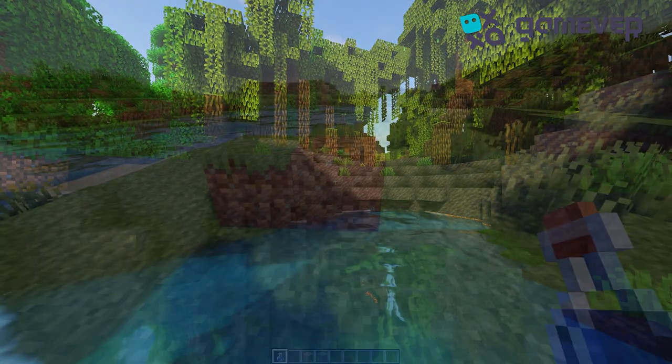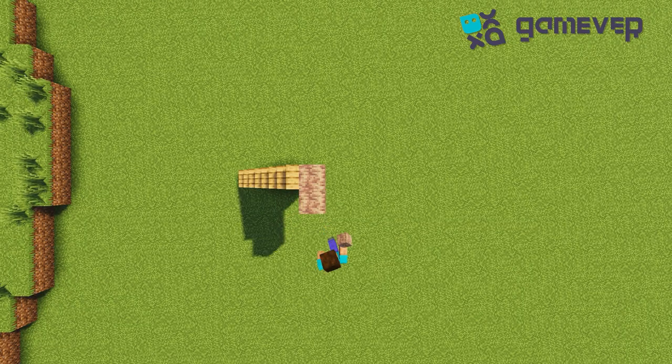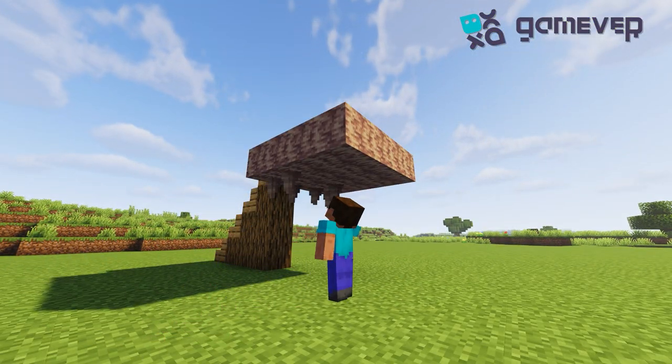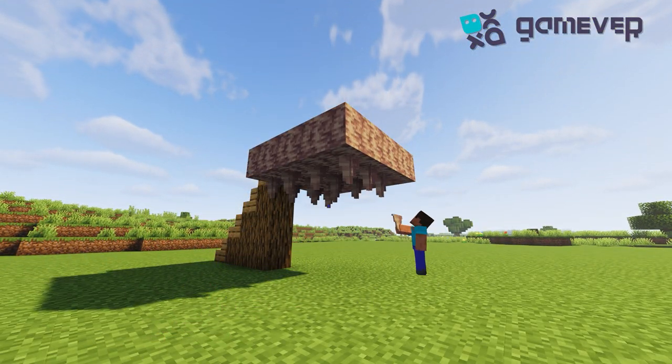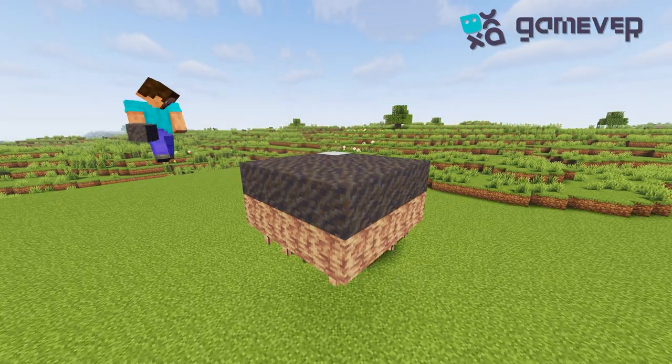You can find mud in the mangrove swamp, or create it with dirt and a bottle of water. Let's start building. You can build a platform of any size. Place a pointed dripstone under each block, then place mud on each block of the platform.